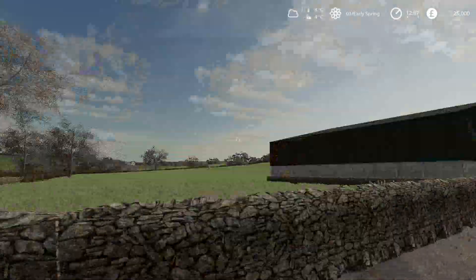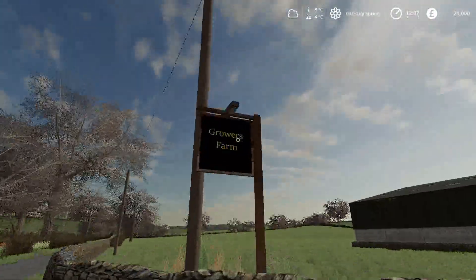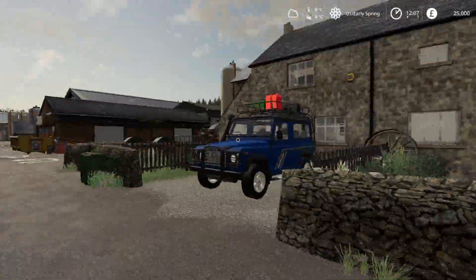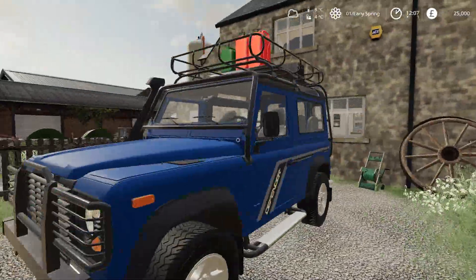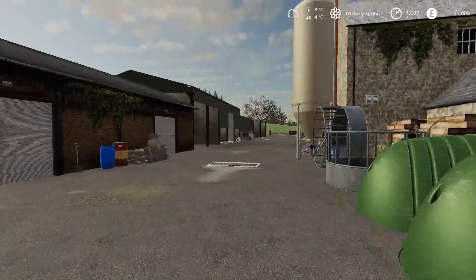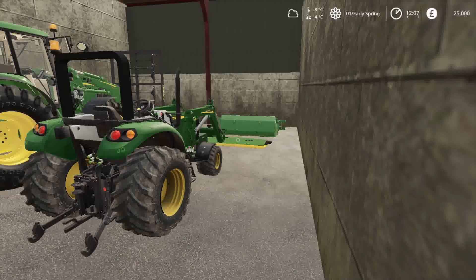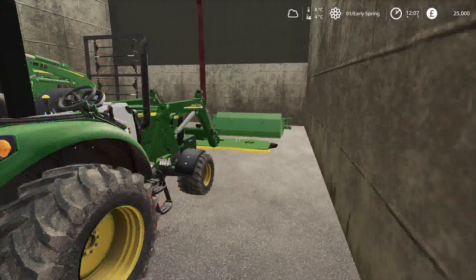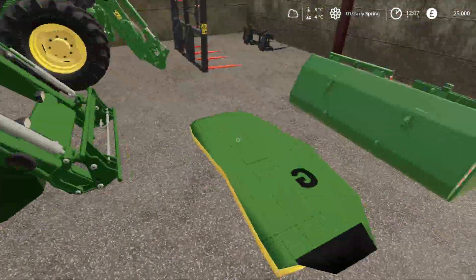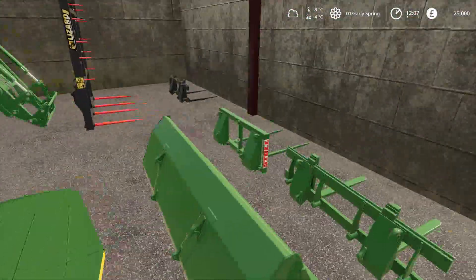I have already set it up. We are using the Growers Farm map simply because I just think this map is truly amazing. We have got a Land Rover Defender here just as our little get-around vehicle. I will give you a tour of the vehicles and equipment that we have got first. So we have got a couple of John Deeres in here and these are both mods. We have got the 2032R with front loader, mower deck, and some implements.